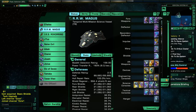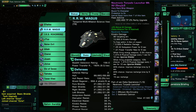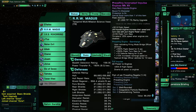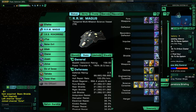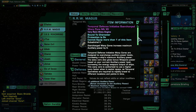Science vessels generally will have three fore and three aft weapons. In this case it's a torque boat, so the weapons being used are: Gravimetric Photon Torpedo, Particle Emission Plasma Torpedo, Neutron Torpedo. The deflector is the Solanae Deflector. Secondary deflector is a Deteriorating Secondary Deflector. Engines are the Prevailing Impulse Engines from Competitive Reputation. The warp core is the Temporal Defense Initiative Overcharged Warp Core from Temporal Reputation. Shields are Temporal Defense Shields from Temporal Defense Reputation.